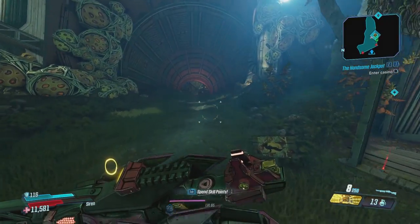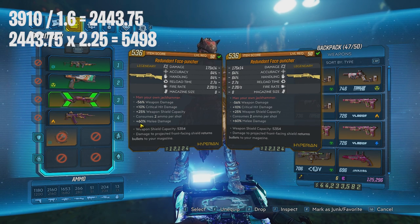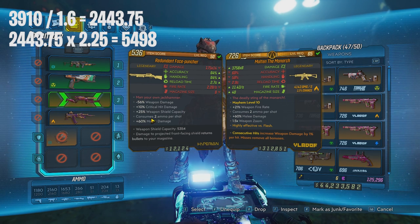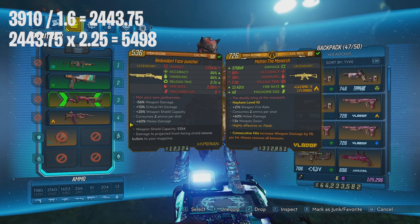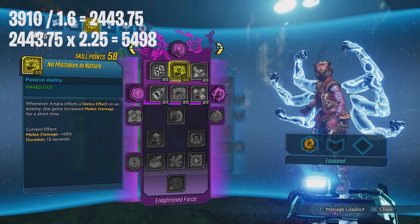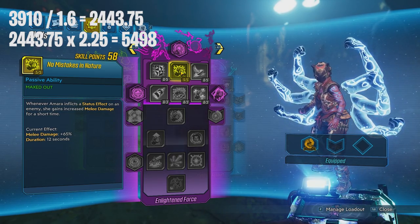So how do we get from 3910 to 5498? The Face Puncher already gives us a 60% increase to our melee, so we work backwards. If we were doing 3910 we divide by 1.6, which gives us around 2443.75 base damage. Now this 60% is additive with the 65% from No Mistakes in Nature, giving a 125% increase in melee damage. So 2443.75 with a 125% increase is 5498.